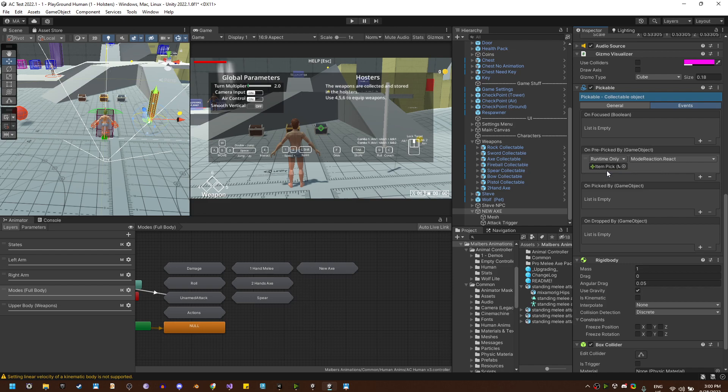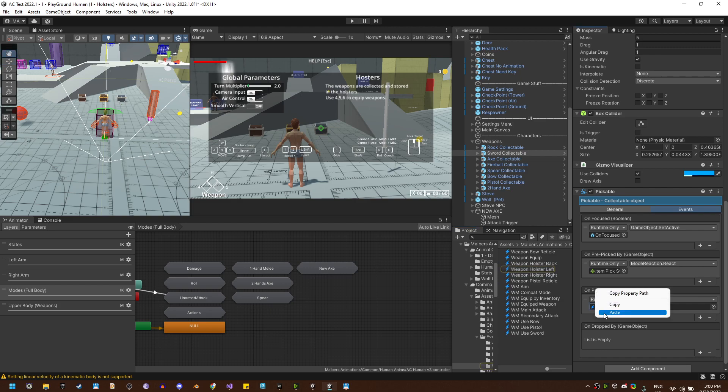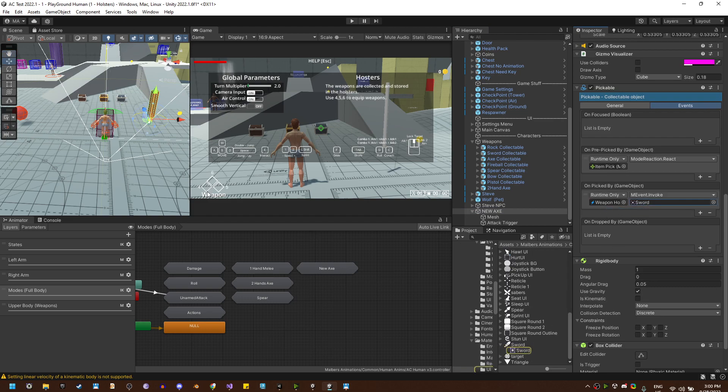Let's paste it right as the sword on pick by — we're going to use this event right here with the sword sprite. So let's do it right here: on pick by. This will be the item that will be shown right here, so let's use the triangle.